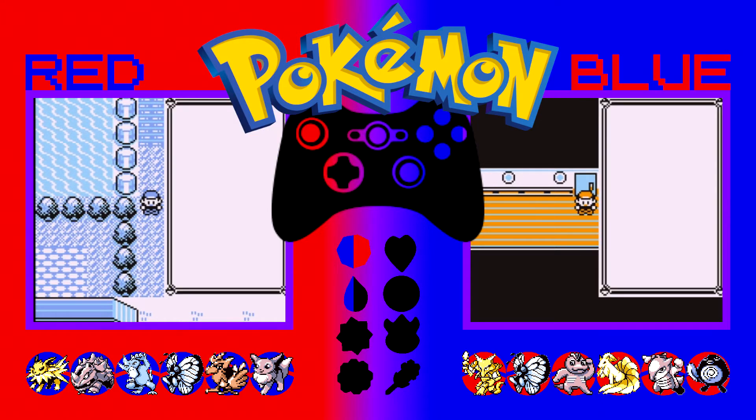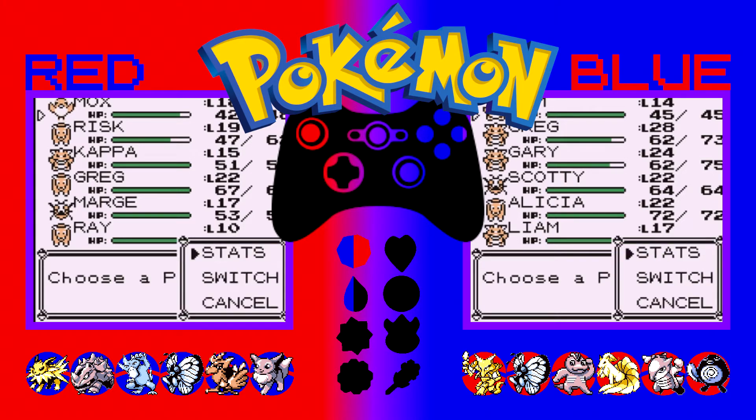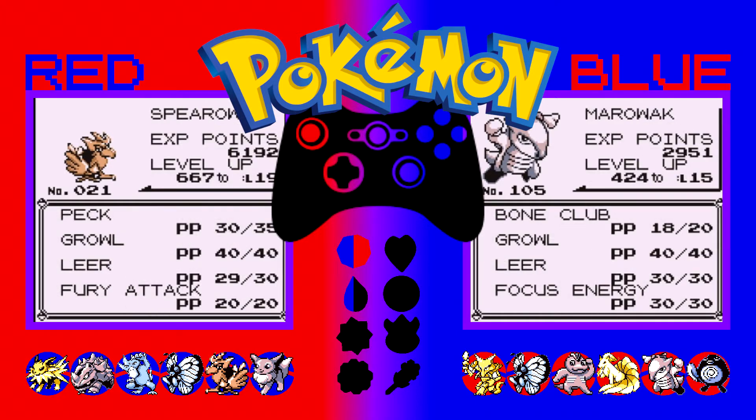Let's do a quick team recap. On Red we have Mox, a Spearow, who's level 18, and on Blue we have Jim, a Marowak, who's level 14. Mox is rocking Peck, Growl, Leer and Fury Attack. Jim is rocking Bone Club, Growl, Leer and Focus Energy — the worst move in Gen 1 because it does literally nothing. In fact, doesn't it have the opposite effect? It only has a negative effect. Yeah, fun times.